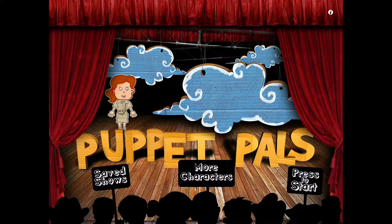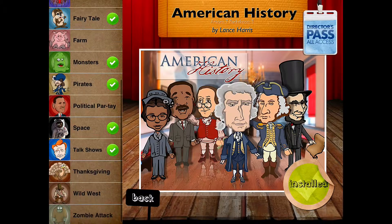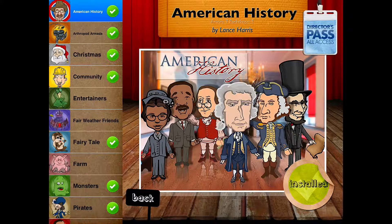Hey students, this is my tutorial on how to install more characters on Public Pals with Director's Pass. First of all, the green check marks are those that are already installed. It only comes with one installed, I believe, and I think it's the Fairy Tales, if I remember right.